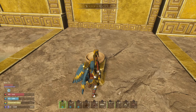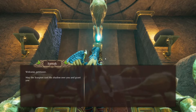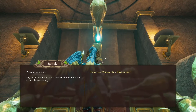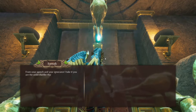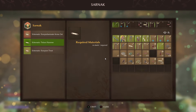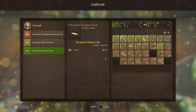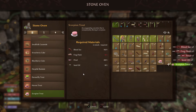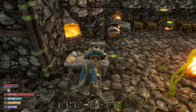You will need six scorpion tails, or telsons as they're called, to deposit at the altar to open the doorway to meet Sarnak. Once inside, you'll also need to bring a ton of hoots to get the brand new armor sets and unlock the scorpion tree. It's 100 hoots for the armor set, 50 for the brand new hammer, and 75 for the scorpion tree.